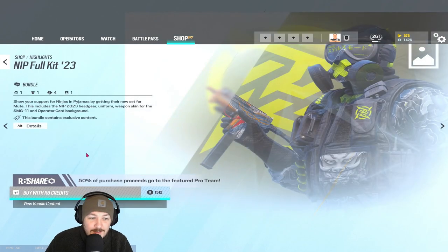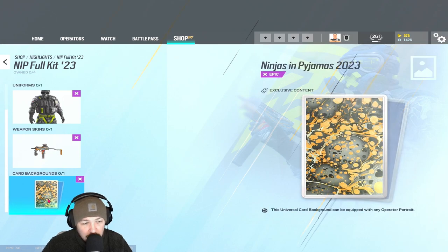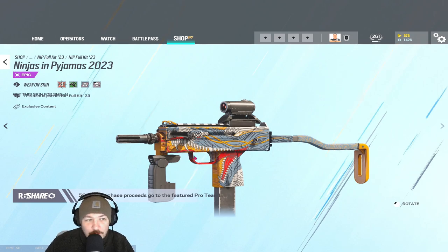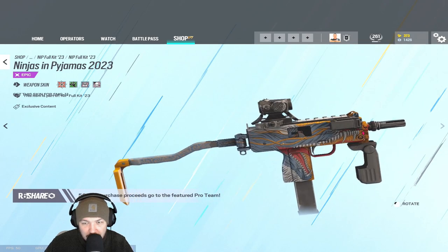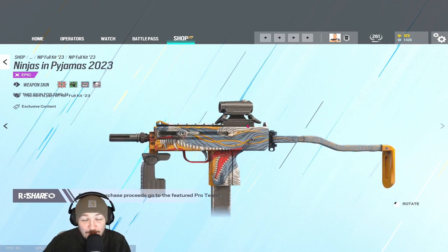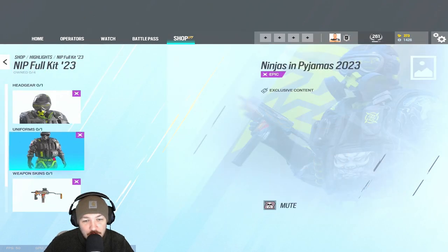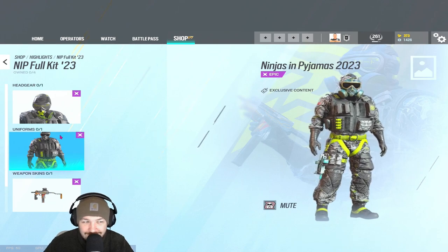Back to NIP — the weapon skin is the SMG-11, not the shotgun. I'm not looking at the operator card background, I'm not overly fussed about those. The design is a bit like Hyper Beast from CSGO — it looks cool. I've actually got Black Ice for the SMG-11 as well, so I'm not mad keen on getting it. Although I would like Mute to have a nice skin — I just wish they'd put some lime green on the gloves, and then we'd probably talk.